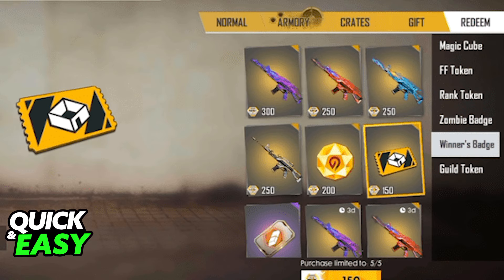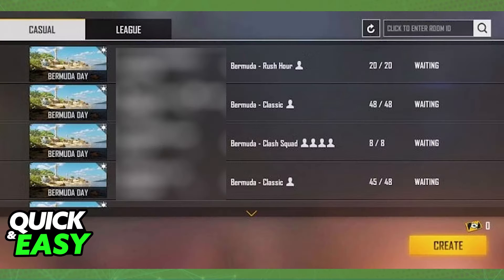...go over to the custom room window. Select 'Custom' and create a custom room. As you can see, you will be able to see the list of custom rooms currently created. If you wish to make your own and you have a room card, click 'Create' at the bottom right corner of the screen.